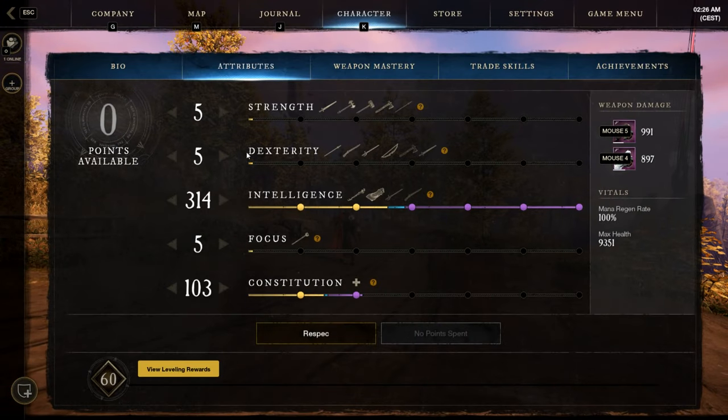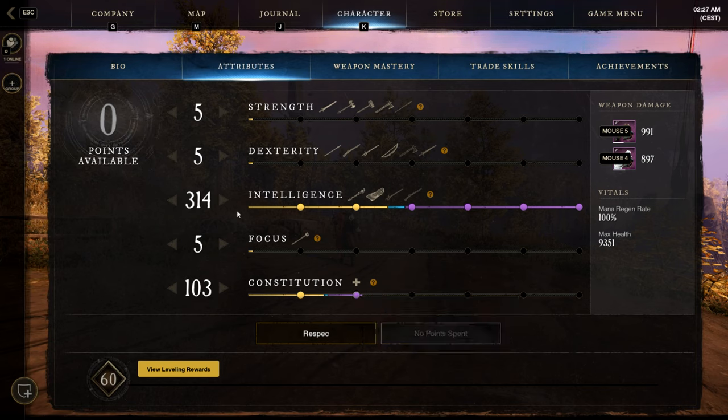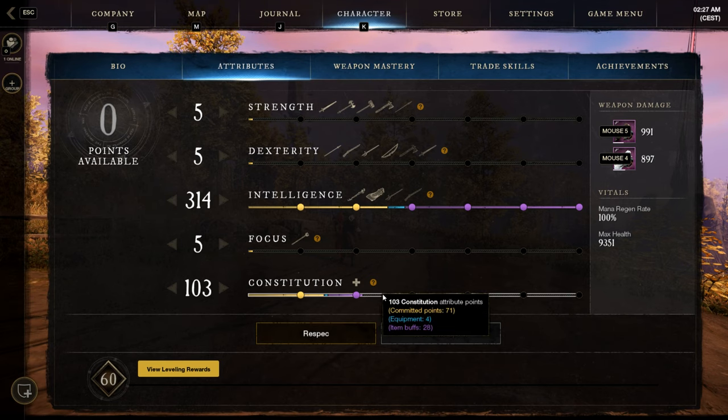Attribute Points: I'm at 314 Int and 103 Constitution for extra HP and Armor. But you can also put more points in Int if you prefer. I also tank with this character, that's why I have a little bit more in Constitution.